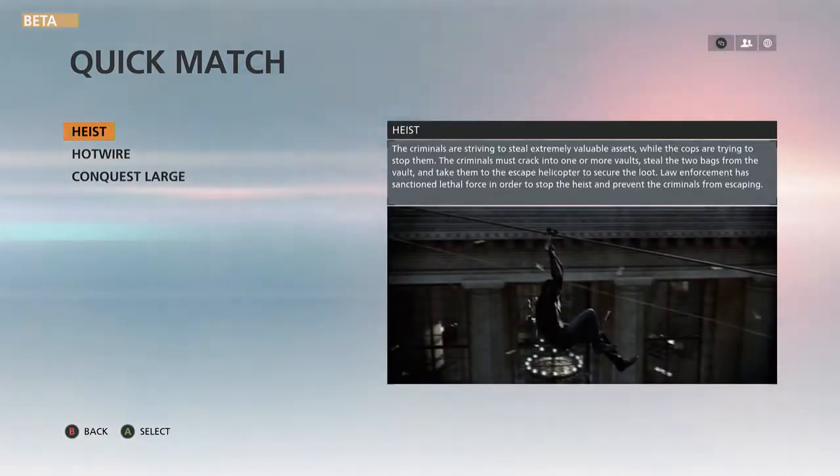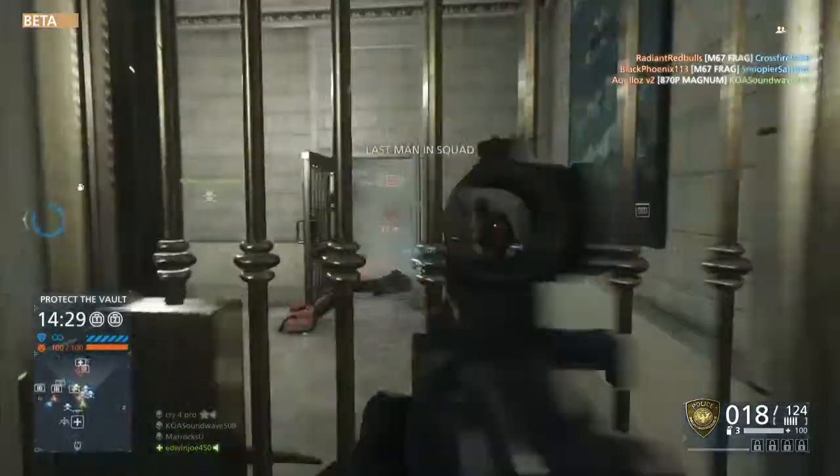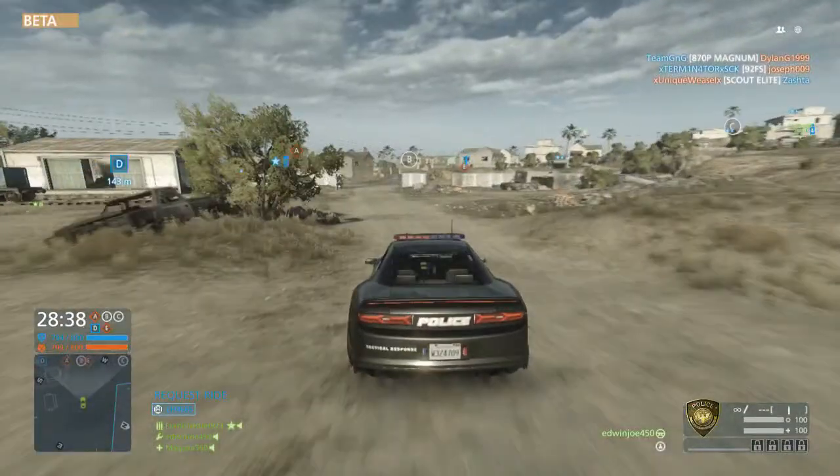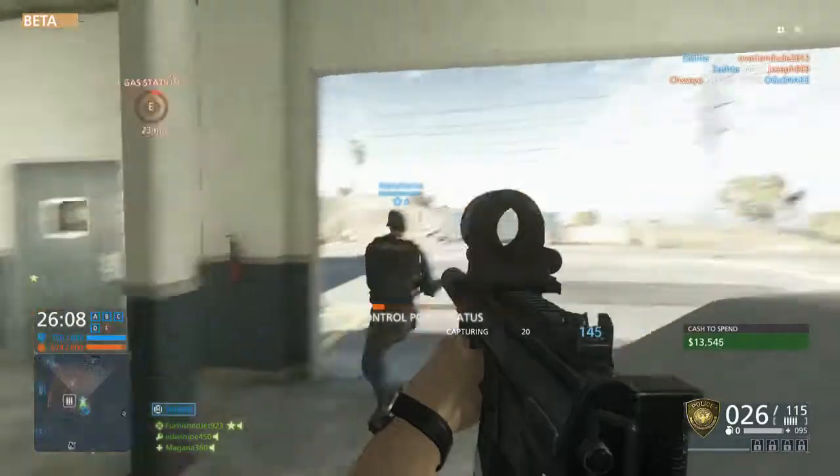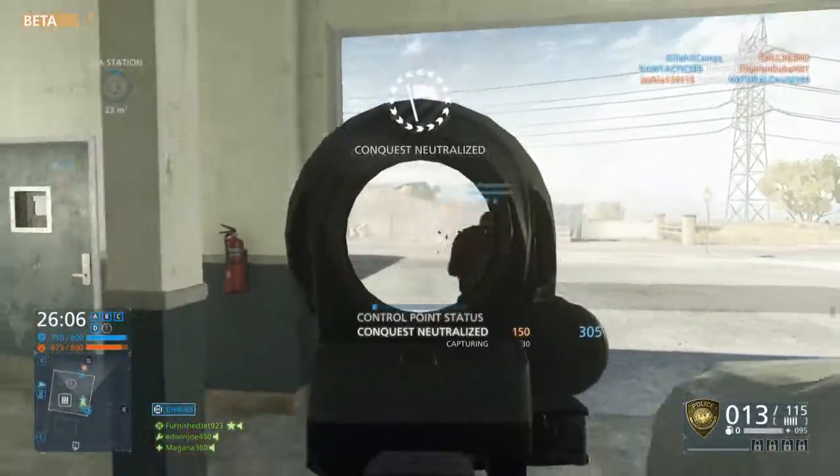The beta has three modes. The first one is Heist, which pits criminals vs cops in a defend and capture game. Hotwire is similar to Conquest but instead of capturing flags, you're driving around cars to deplete the enemy's tickets. And last but not least, good ol' Conquest.